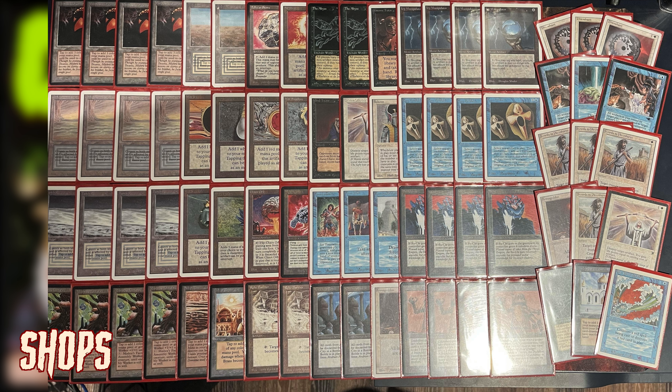It's a pretty standard Shops list, but I'm always thinking about tinkering — what if I slip in a Winter Orb, or put two Armageddons, or take out the Fellwar Stone for something else? I've seen many variations. Some lean less on Relics and City in a Bottle and put in Juggernauts instead, so instead of nine creatures with Tetravus you now have thirteen creatures plus Mishra's Factories.